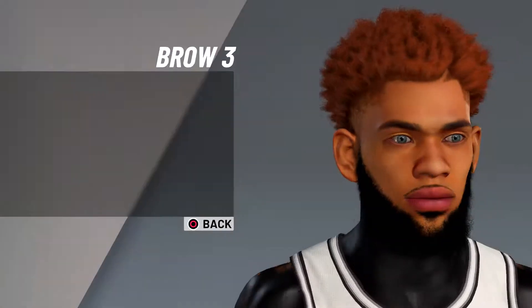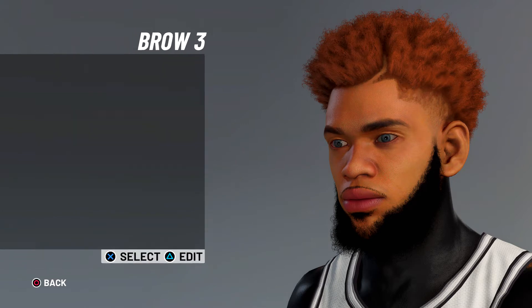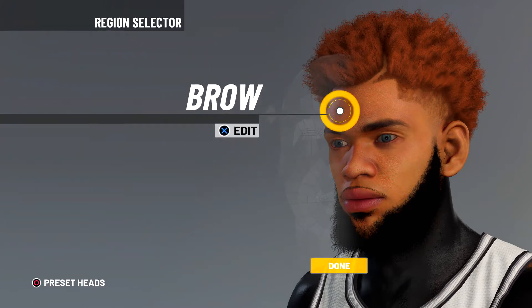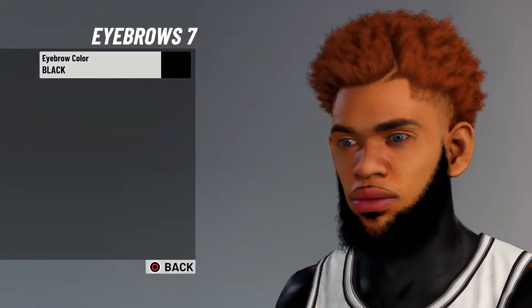Brow is gonna be brow three. Brow prominence 20, temple width zero. Eyebrows — eyebrows seven, brought a little black.